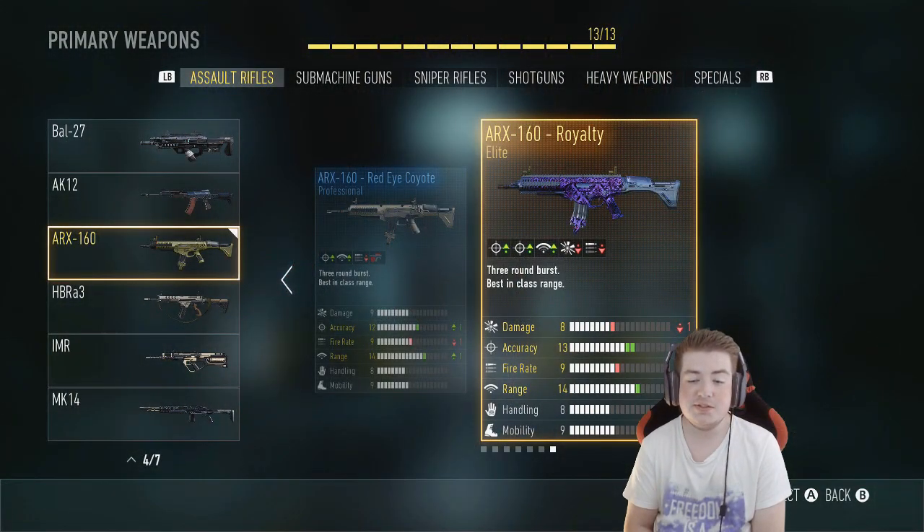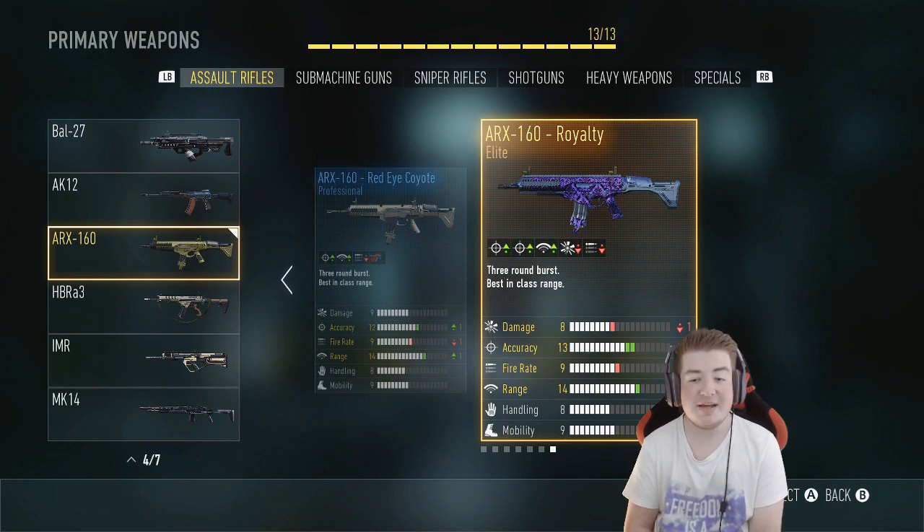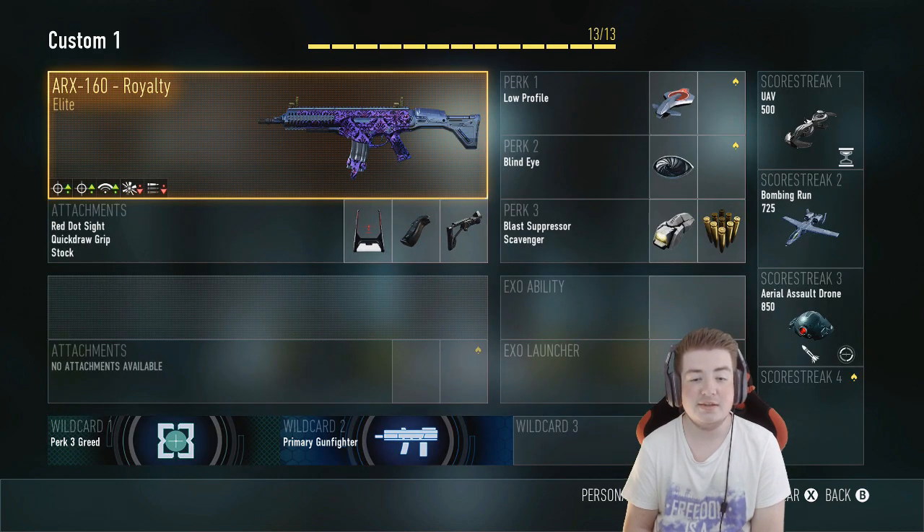Anyway, this one, just like the ARX 160 Damnation, has got minus 1 damage, plus 2 accuracy, minus 1 fire rate, and then plus 1 range. Of course, not the best stats, but I'm simply going to use it for a little bit and hopefully we can deal some damage.